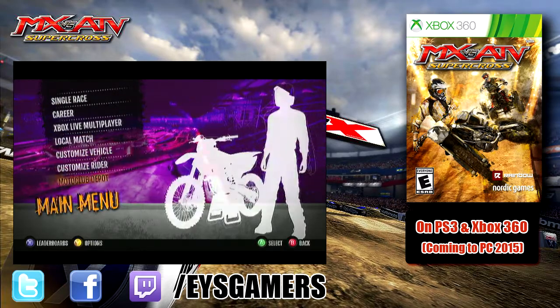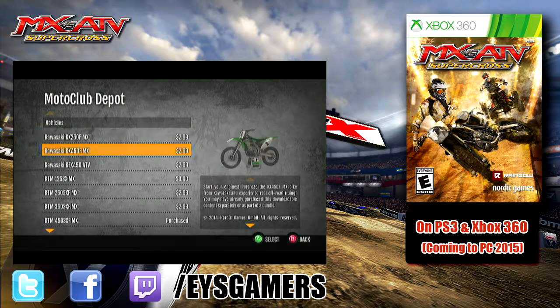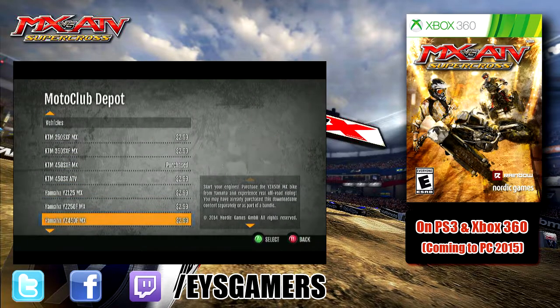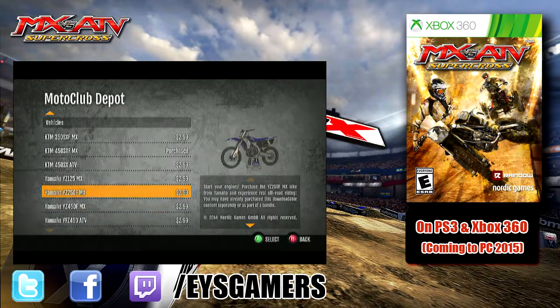We're going to go down to the Moto Club Depot and take a quick look. All there is right now is bikes — some Kawasakis, KTMs, Yamaha. I haven't seen Hondas yet; there was a Honda CR125 but it's been removed. You can see the 125s, 250s, 450s, and quads. That's pretty much it — just wanted to go over that.